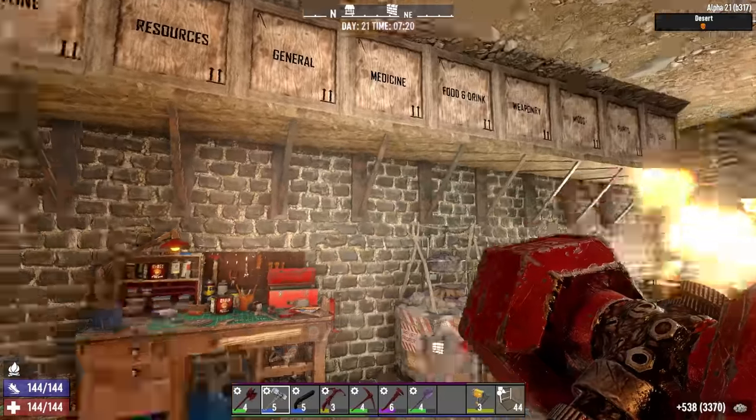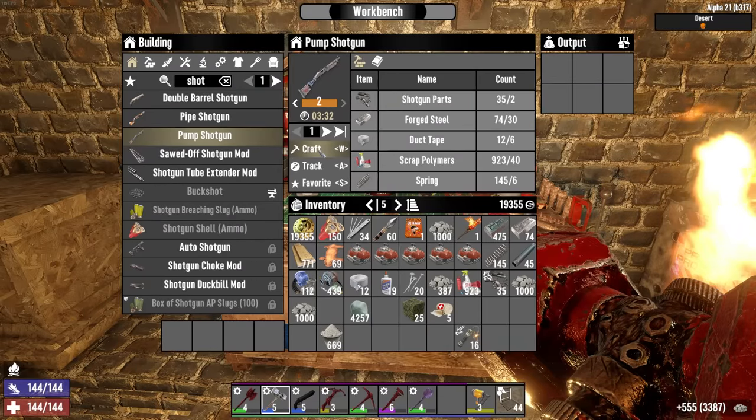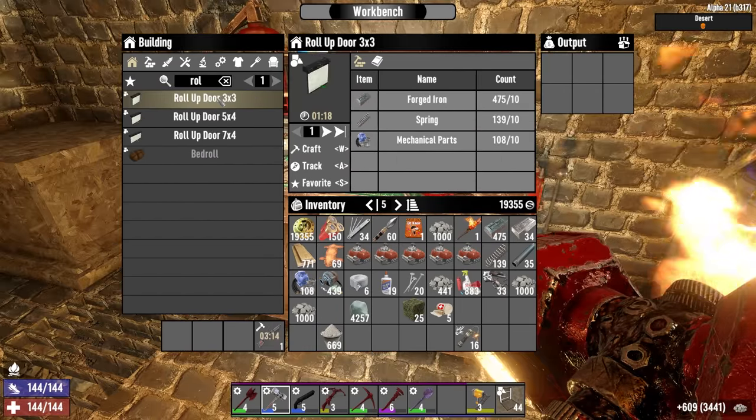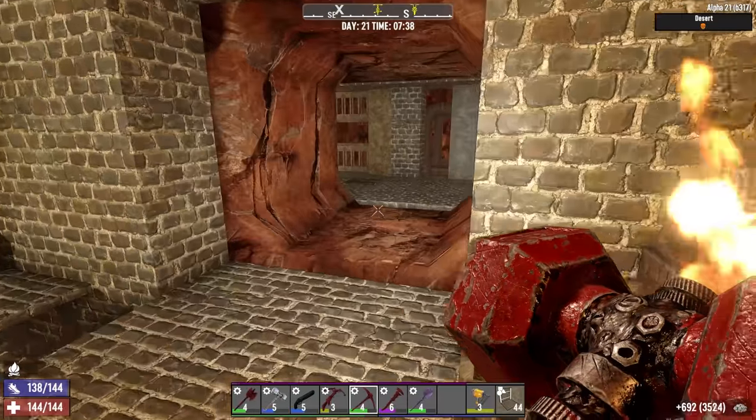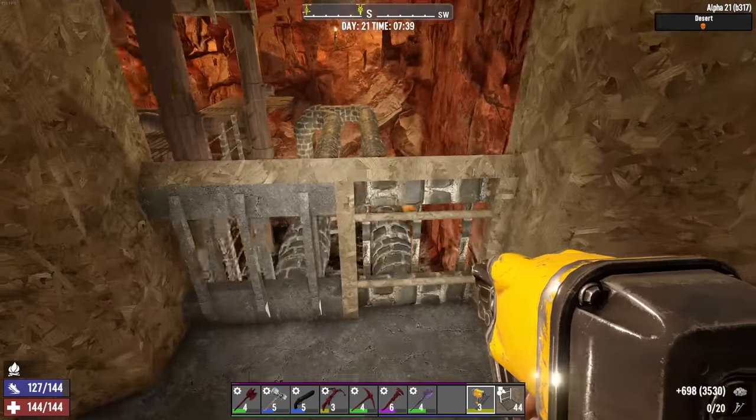Let's get that workbench down right there and proceed with more crafting: pump shotgun, vehicle supercharger mod, three-by-three roll-up door, two cement mixers - the rest is basically just cobblestone rolling in my inventory. Back to work.